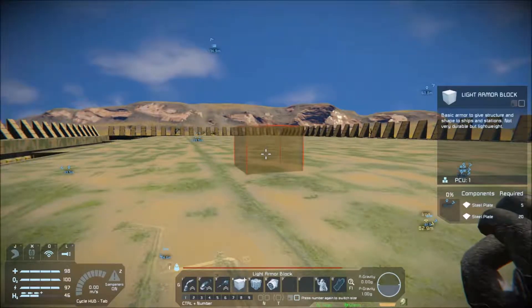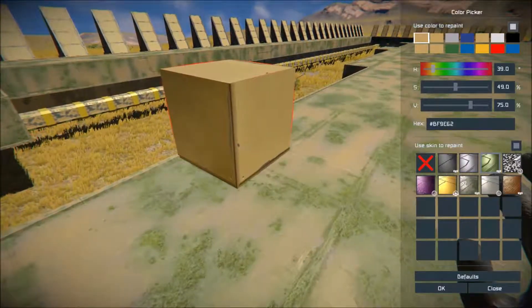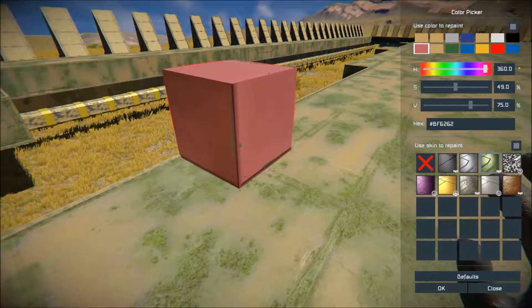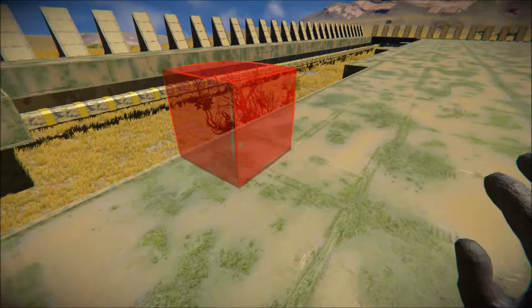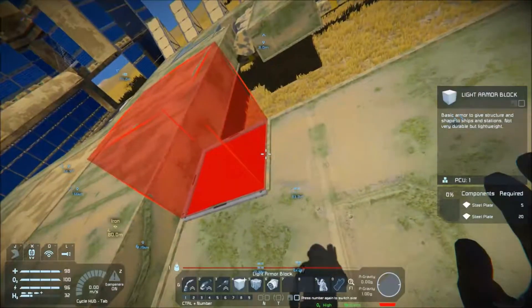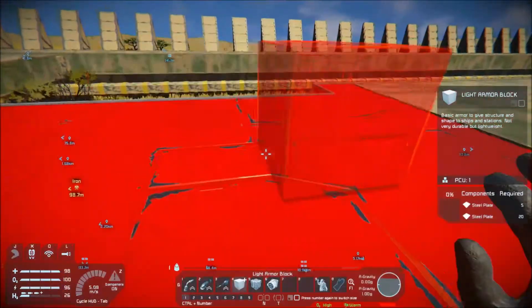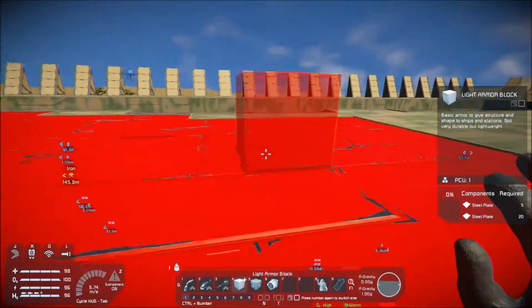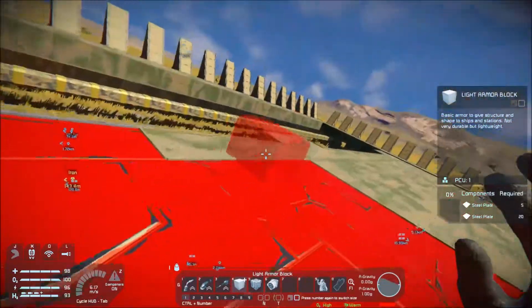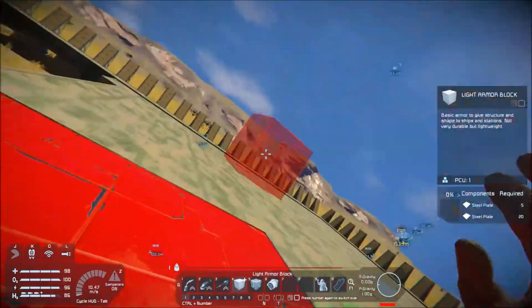Hello all, Havoc here. In this episode we're going to start out by doing some painting, and I get Bob back to work tearing up the base so we can make room for our ship.